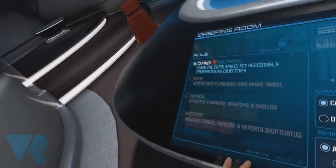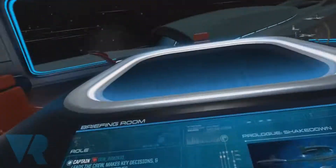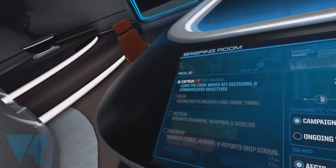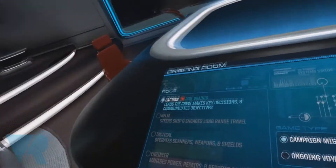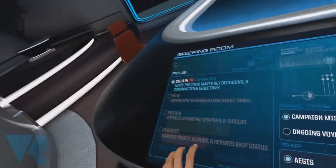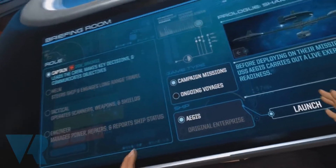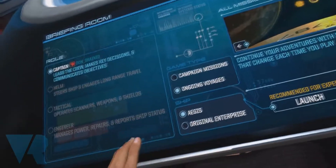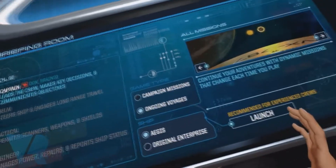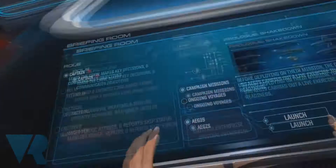So as you can see there's a selection of roles. In the normal multiplayer section you would each designate which role you'd want to be. Obviously most people would probably want to be the captain, possibly the helm, maybe tactical — and the engineer is at the bottom for a very good reason. We're going to go for a campaign mission. You can also choose ongoing voyages and select the original Enterprise from the 1960s TV series if you wish, but we're going to go with the modern game.